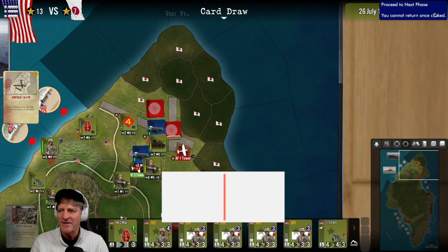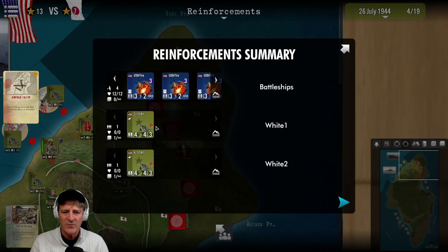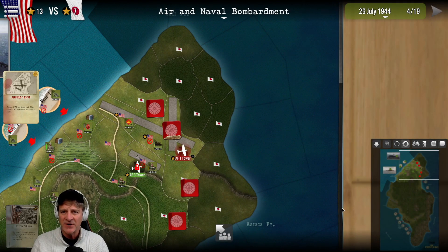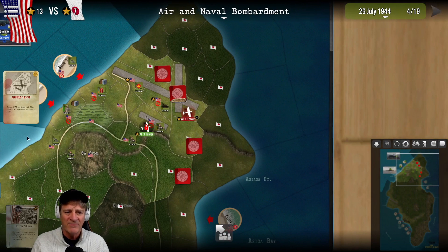We're on a card draw. It's the Japanese phase. We got reinforcements - some artillery and battleships. We could really use some fresh infantry here. We also have air and naval bombardment, so we want to bring our firepower. We have battleships and our aircraft carrier-provided air support off to the side.